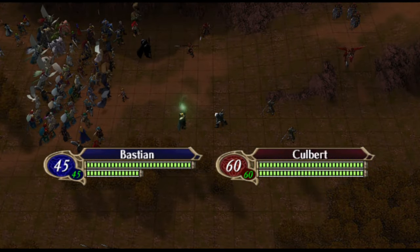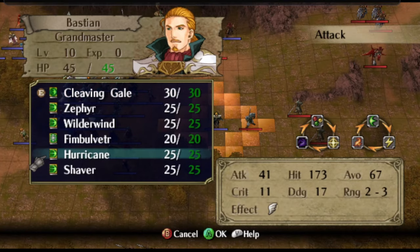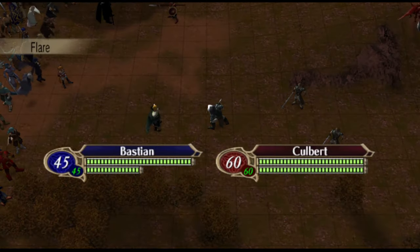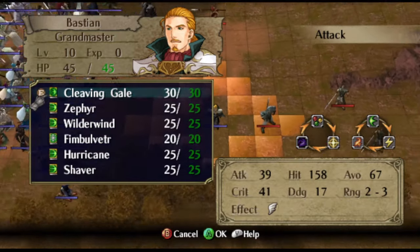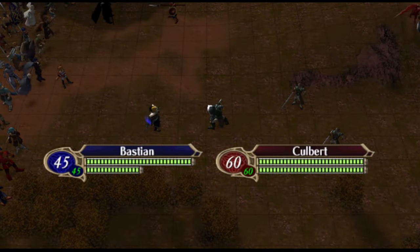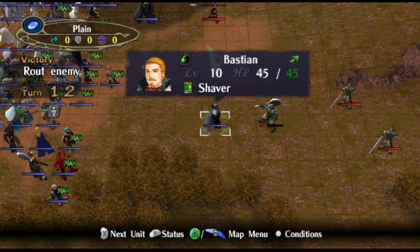Then we've got the wind tail — we know that one already from the tower but it still looks really good. Then we've got Hurricane — the Tempest Blade, we all know and love that one. And lastly we have Shaver. And that's what we've got right now for the wind magic.